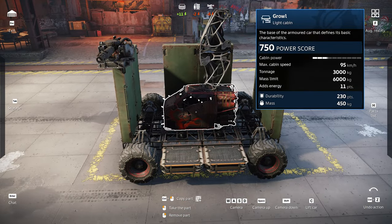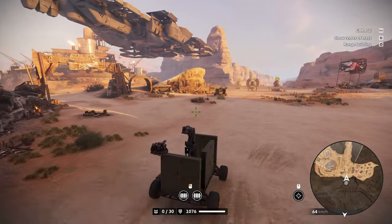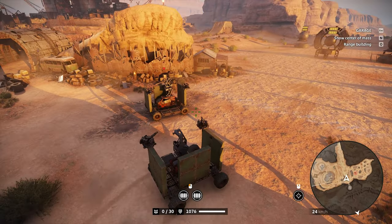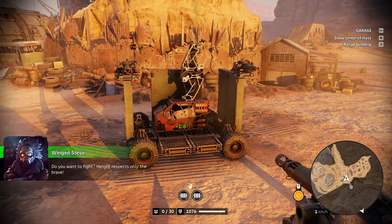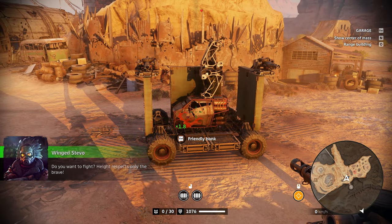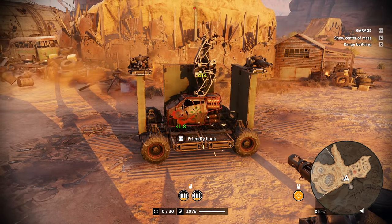Let me show you an example. Our cabin has 230 durability and these panels have 141 durability. I'm going to shoot the cabin until it's nearly destroyed — burning, meaning very low durability — then shoot off all the panels individually to show they still retain their full durability.